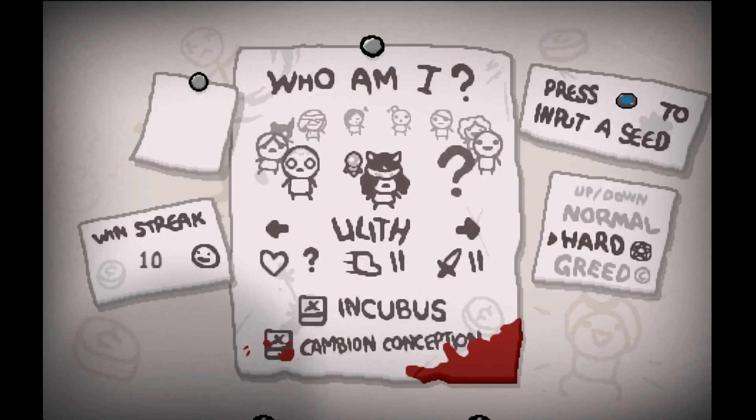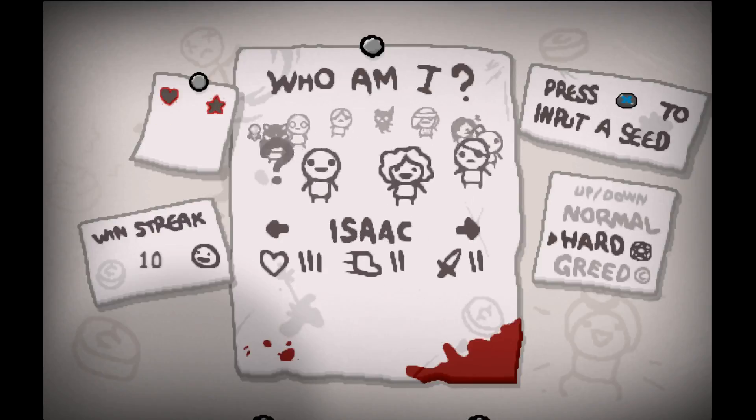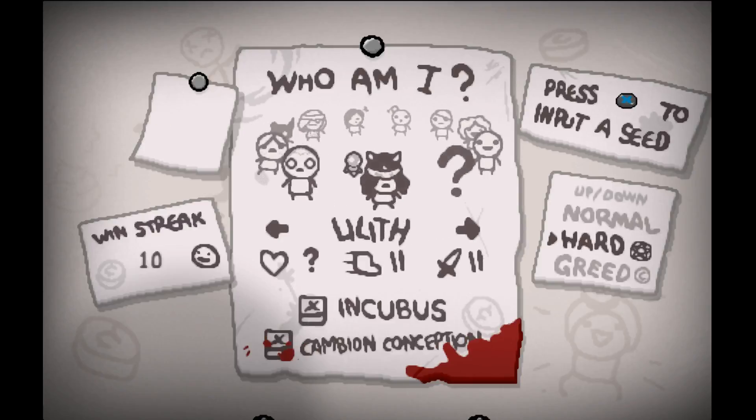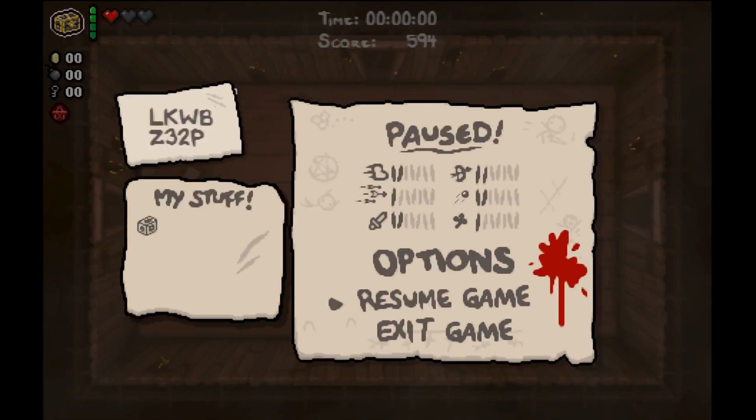What I think we should do is... I actually have no idea. We have Eve, Eden, and Lilith. Let's do our first Lilith run. Lilith is actually interesting because she has a Blindfold. The seed for this run is LKWBZ32P.